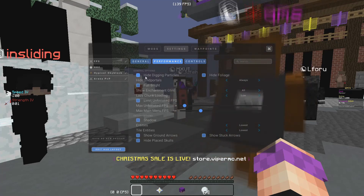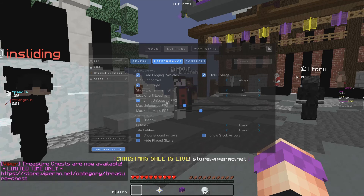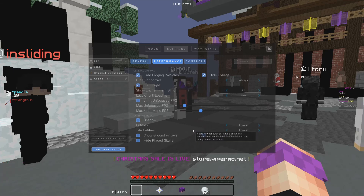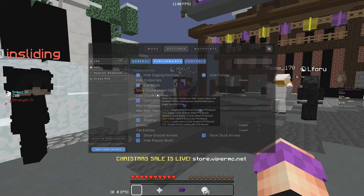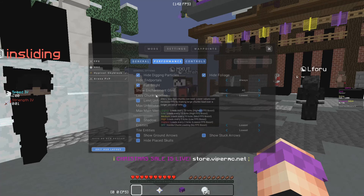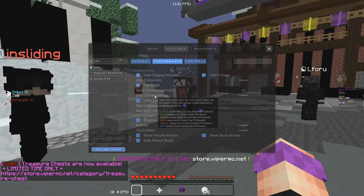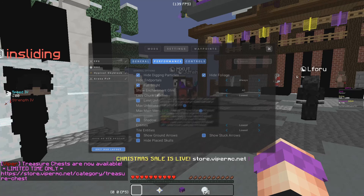In the Performance section of Lunar Client, you can turn on full bright — it actually helps with your FPS too. Limit unfocused FPS — if your game is tabbed out you could limit it to 30 FPS, but I just turn that off. Shadows off, entities lowest, tile entities lowest. All of these off, unless you're playing on a high pixel texture pack. Lazy chunk loading — if you put it on lowest, you'll get a huge FPS boost. Lowest is the highest FPS boost you can get from lazy chunk loading.